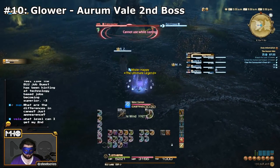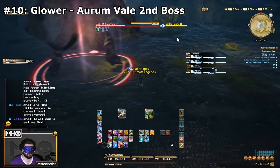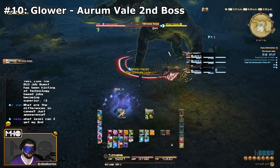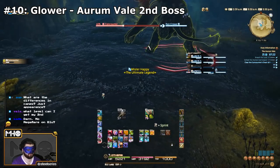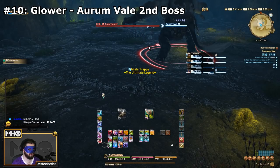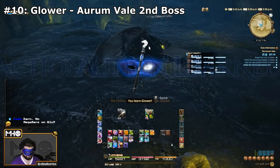The next one on the list is Glower, and you learn this in the Aurum Vale from the second boss, Coincounter. It's basically a line AoE that he does that also paralyzes you. You can also learn it from the Eye's Habit FATE in Coerthas Central Highlands. A lot of players need this skill to progress through one of the job quests, and Coincounter will probably be the place you go to learn it.